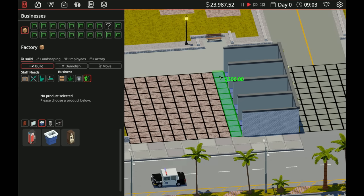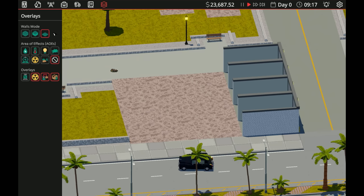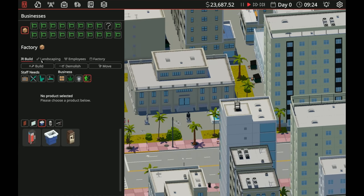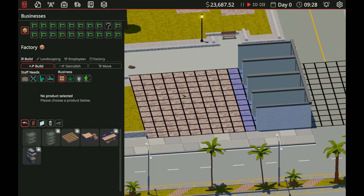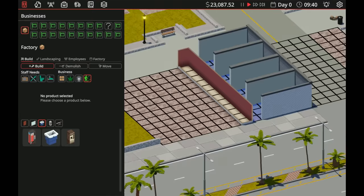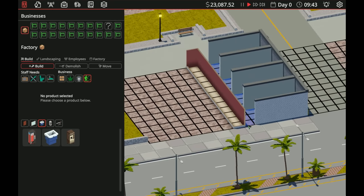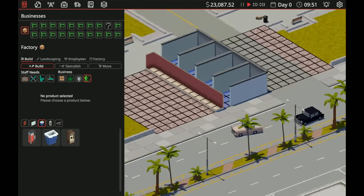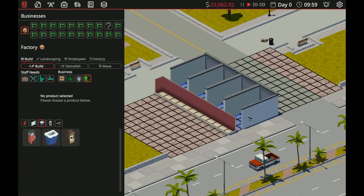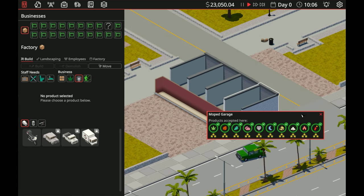I'm actually curious because before you weren't able to build on this area right here. It doesn't look like it actually built anything. Let me look with walls dynamic so I can see what I've been placing. Going back to factory build — it's leaving the side open here, which I didn't want. I wonder if I got rid of one garage and had three, if I could build right up against the garage.